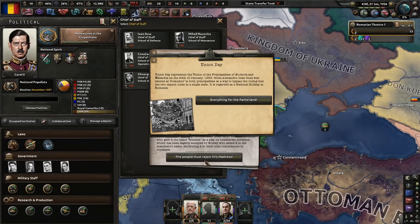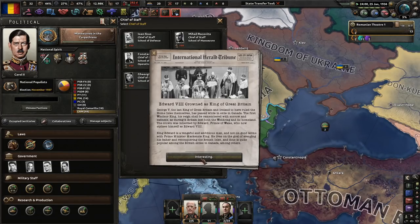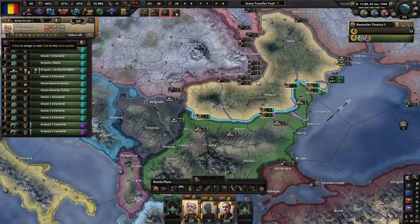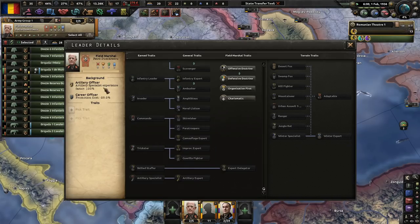Union Day represents the union of the principalities of Moldova and Wallachia on January 24th, 1859, when Alexandru Ion Cuza was elected as Dominator of both principalities. It is regarded as a national holiday in Romania. We can get artillery bonuses — more attack for artillery, more defense, and produce it faster. If you've got bonuses, you might as well use them. With that, we're definitely going to go Offensive Doctrine. Artillery Specialist Experience Factor 100% — cool, might as well grab that first.